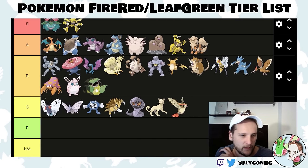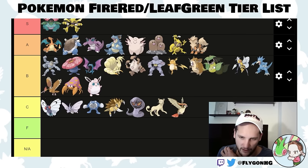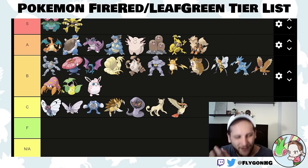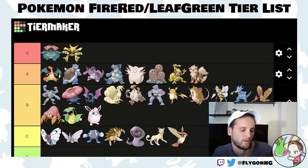Victreebel is like Vileplume but worse in this game because there's no physical-special split. It has no Sleep Powder. Don't use Victreebel. It's a FireRed exclusive, so if you can't get Vileplume you'd have to use this, but Grass-types aren't super necessary either. You can just skip out on it.